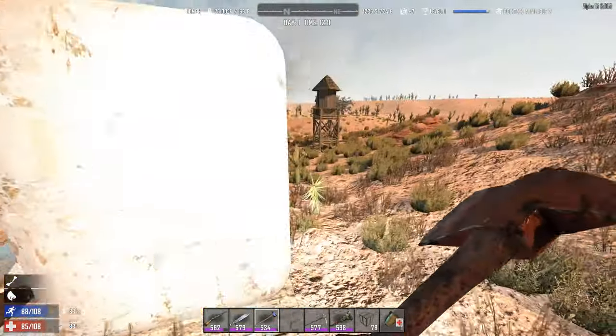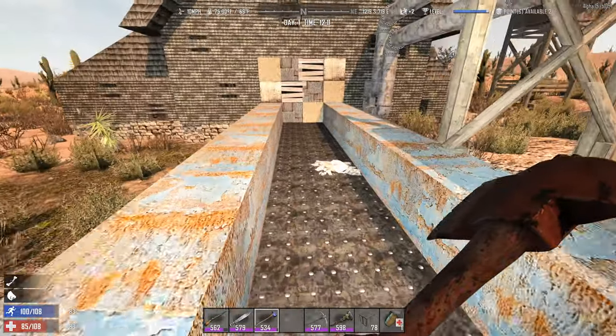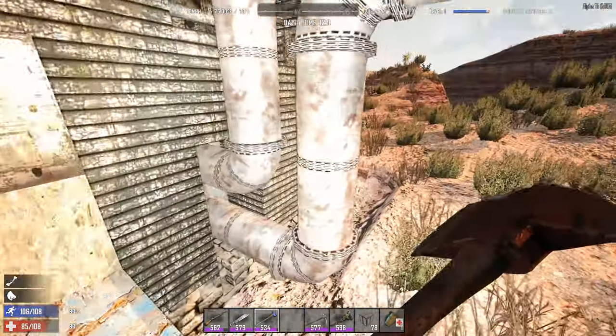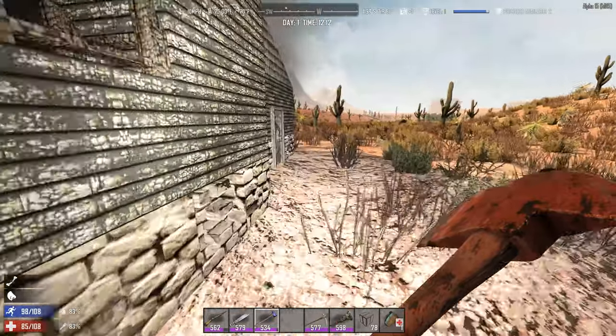So over here you got the lovely mine. This is where things come up — a conveyor belt. This conveyor belt is your key to everything. We can come in over here; there's some loot in there, so don't forget to check that out. Or we can go through the front door.